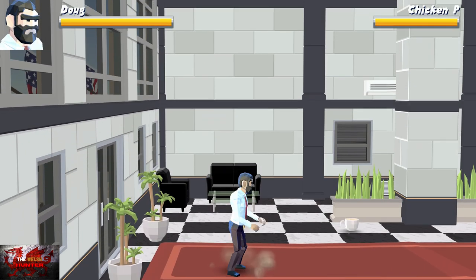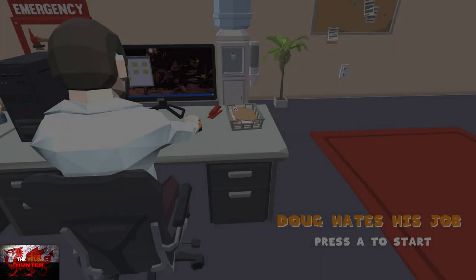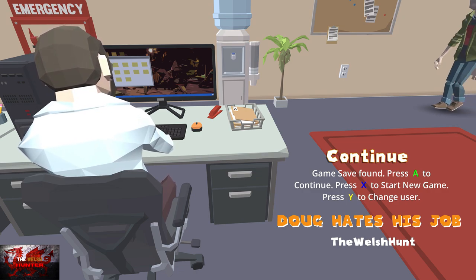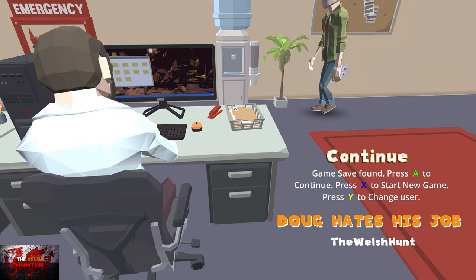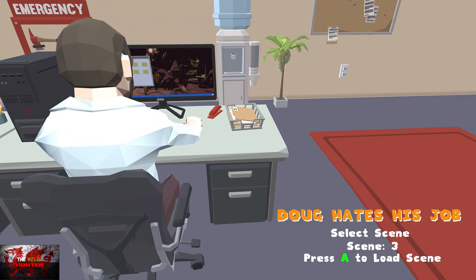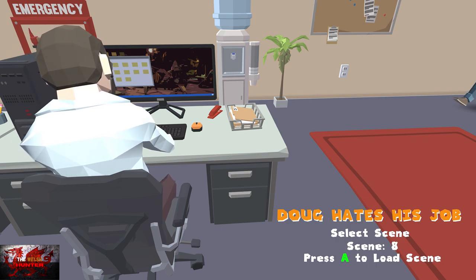Press the start button, smash through the dialogue, go back to the main menu, right bumper 10 times, and then press the B button once more to get to scene select. And this time we are going to scene 24.